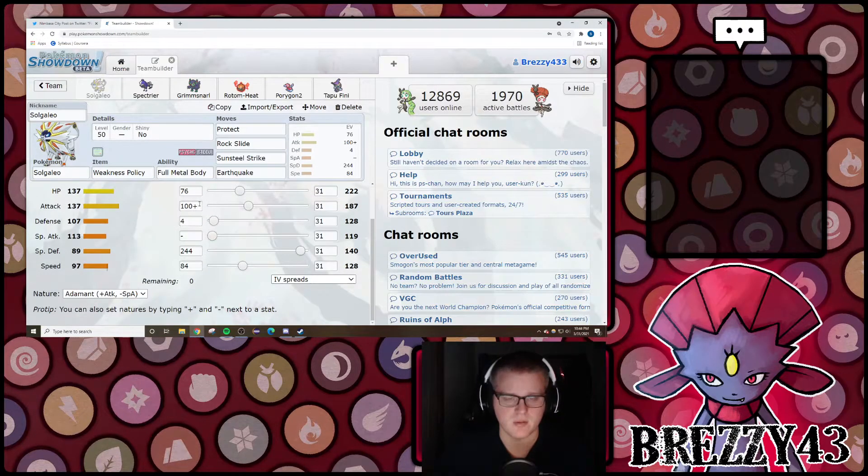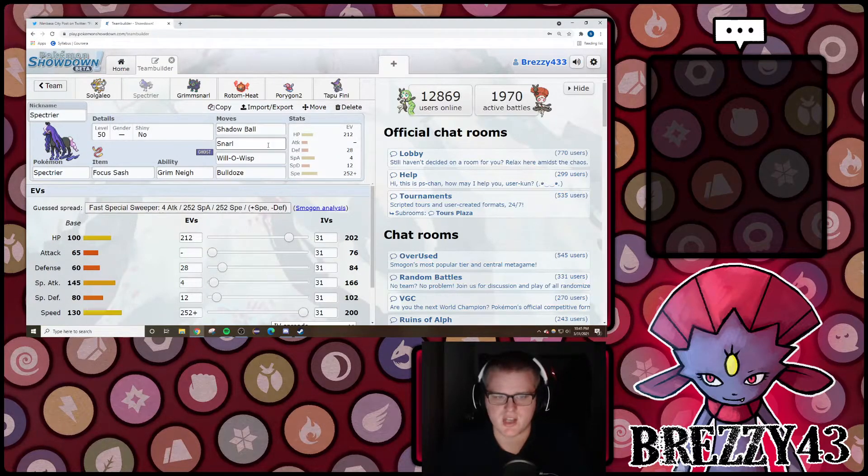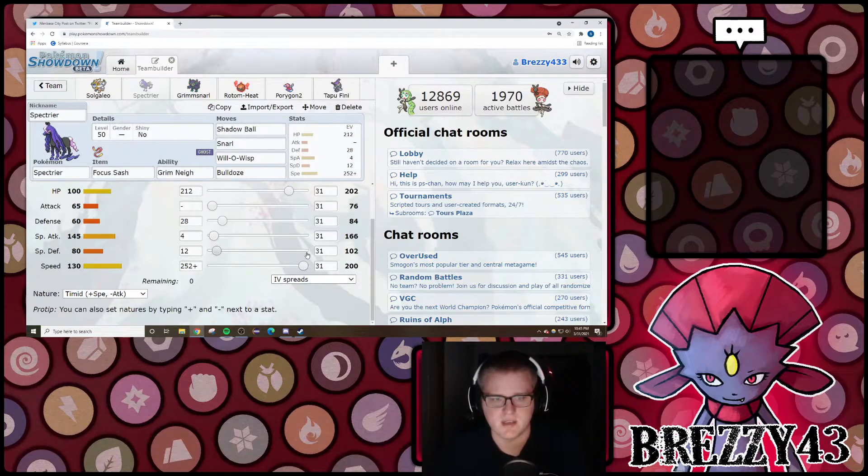Solgaleo — pretty straightforward. I recommend Pato's EVs: maximize your Special Defense, if you're running Weakness Policy you don't need max Attack since it's kind of unnecessary, especially when you have multiple ways to activate it. Go for 100 Attack — the EVs for your second jump give you a nice boost. Spectrier with Focus Sash is your Bulldoze user that also gets to Shadow Ball and Snarl things. Pato's running Timid Max Speed — I don't think you have to, you could lower it down just to outspeed opposing base 120s or whatever, but if you're worried about opposing Spectrier you can keep it at Timid Max. Shadow Ball, Snarl, Will-O-Wisp, Bulldoze is very good.